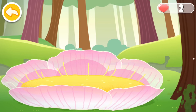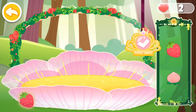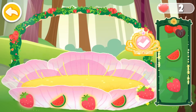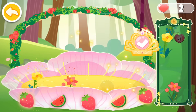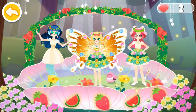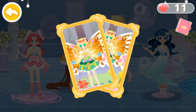The forest dance party is about to start. Let's decorate the flower stage. Choose a nice looking vine arch. Decorate the edge of the stage with fruit lights. Add some flowers to make the stage look better. Wow, the dance party starts. Let's go dancing. Let's take two photos for memory. This dance party is awesome. Let's check out the nice pictures we have taken.